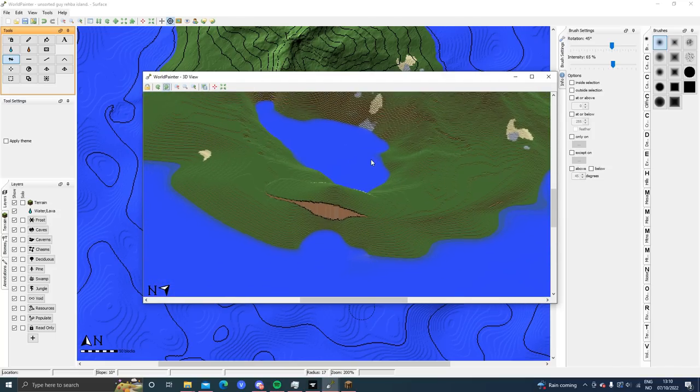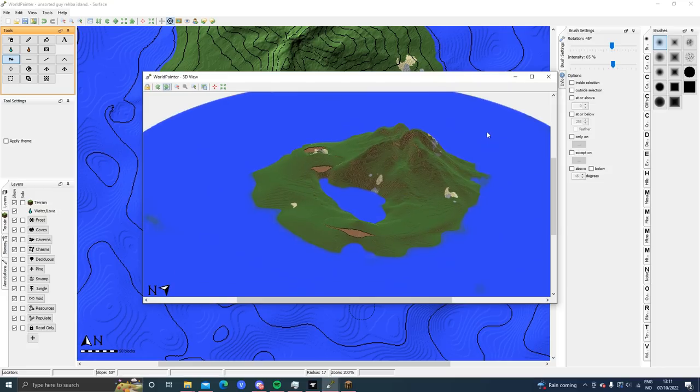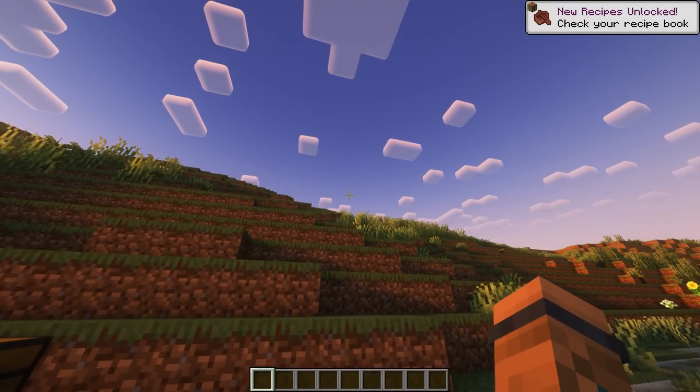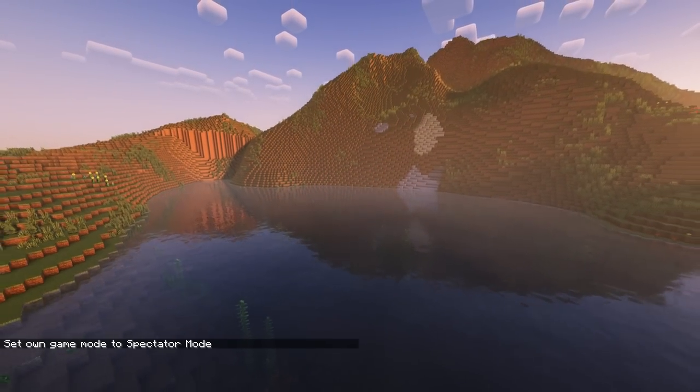So the goal is to make a hole — you see where my mouse cursor is — I'm gonna make a hole there that goes into this area, and the same here. Make two holes — I think that will end up looking very nice. Let's save our world and export it. Looks like I spawned in the water — let's jump into spectator mode and fly around.